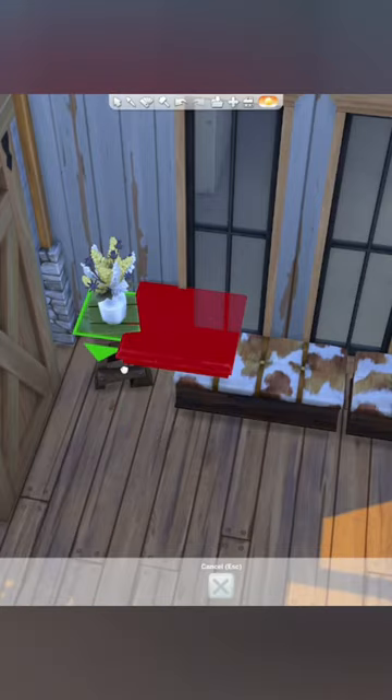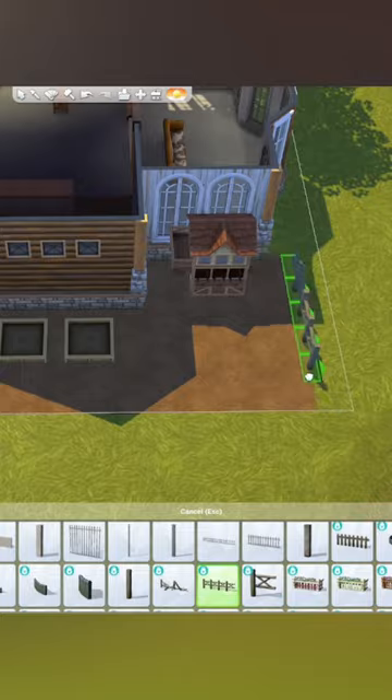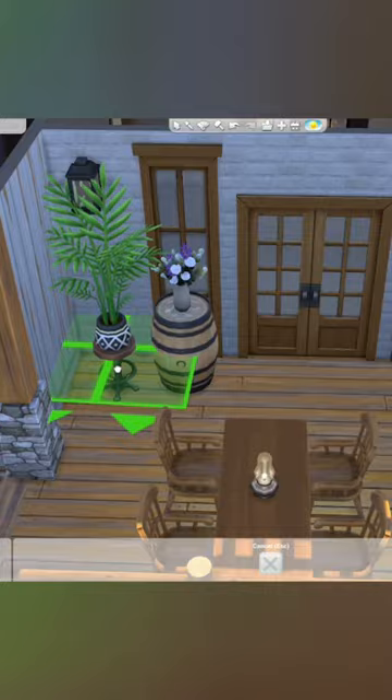I'm also only using horse ranch and cottage living in this build. To download the McIntosh family, visit Nikki96AllStar in the gallery. This build is called Modern Family Ranch. My ID is Koki Creative, and you can download both of these today.